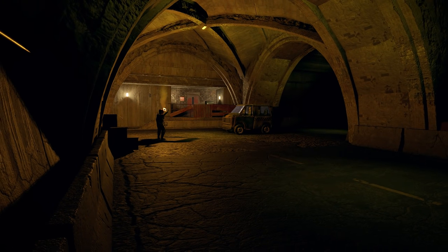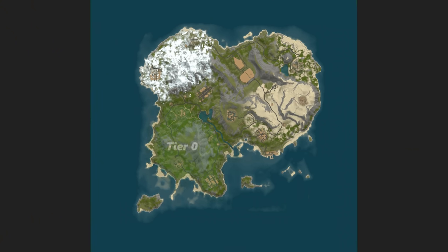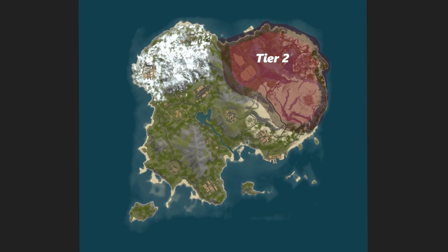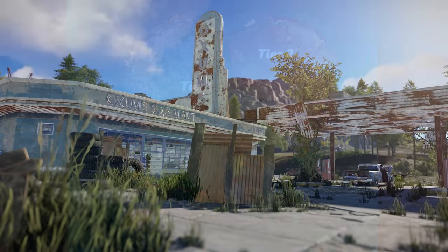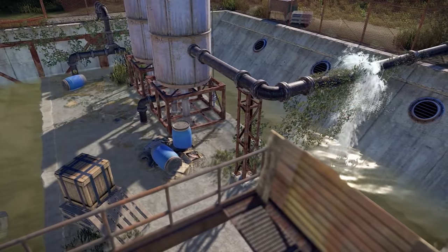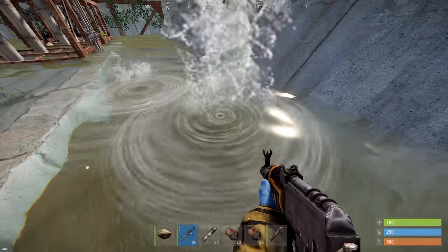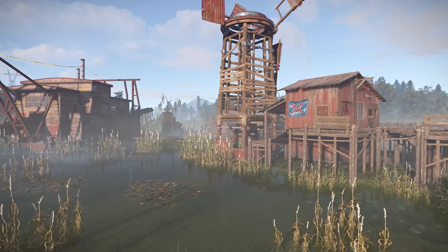Looking at things from the air, the tier progression begins in the south-west and rolls over to the north-east, with everything connected by a road network that goes around and under the island. Starting at the top of tier 0, you've got a standard Oxum's garage and just nearby at H9, one of two custom water pump stations with a bit of loot — but you can't drink the water here.